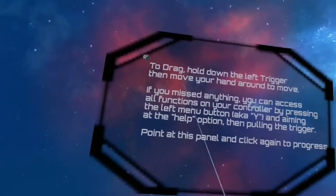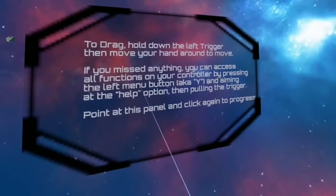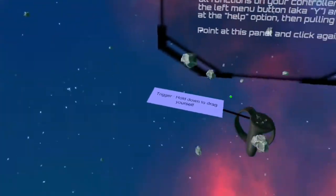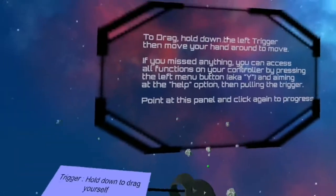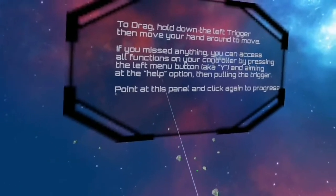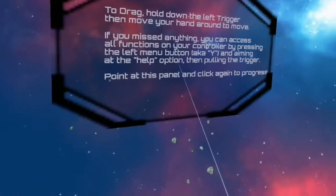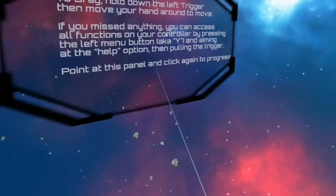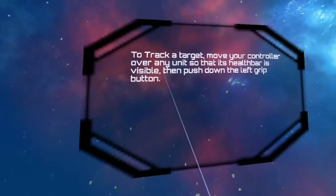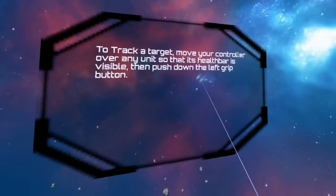To drag, hold down the left trigger and move your hand around. Alright, I'm moving. If you missed anything, you can access all functions on your controller by pressing the left menu button, aiming at the help option, then pulling the trigger. Point to this panel again to progress. To track a target, move your controller over any unit so that its health bar is visible, then push down on the left grip button.